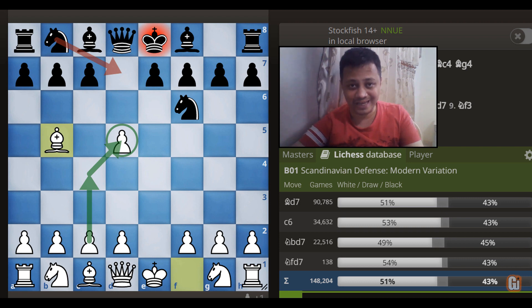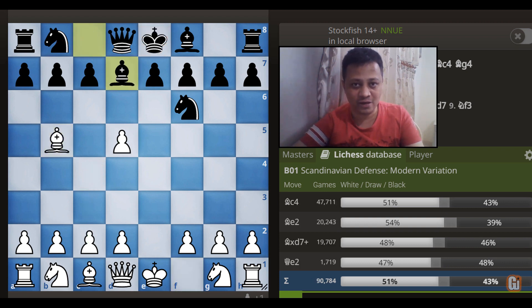First things first: if Black continues with Knight b to d7, then after c4, I think White is holding on to his extra pawn and I don't see a clear compensation in this line. That is why, as per the database, Bishop to d7 has been exclusively played here.